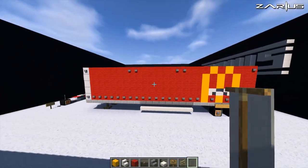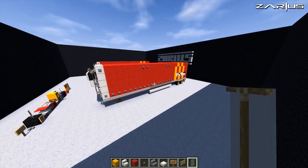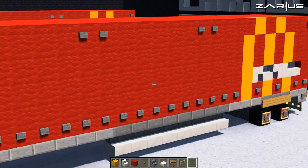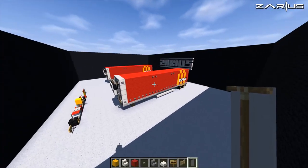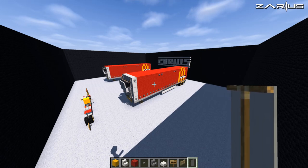Ladies and gentlemen, boys and girls, that is your 5-wide, 5-tall, 25-length McDonald's semi trailer. Look at that — how beautiful is that! Anyway guys, that is the tutorial today. Thank you so much for watching. If you liked this video be sure to drop that like, comment down below, Twitter and Instagram are in the description. Be sure to stick around for more vehicle tutorials, let's builds, and live streams — and I shall see you all on the next video.